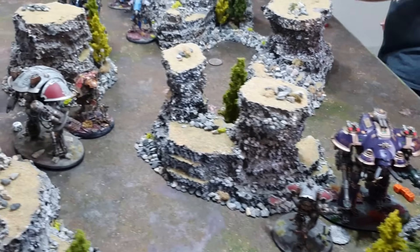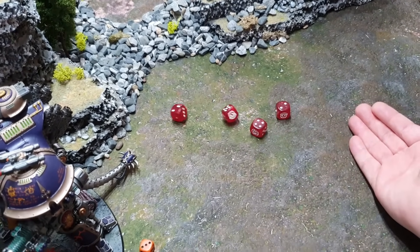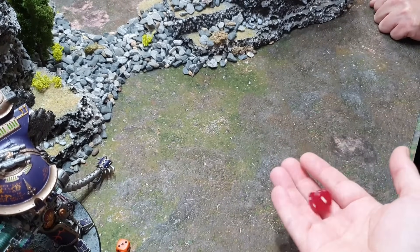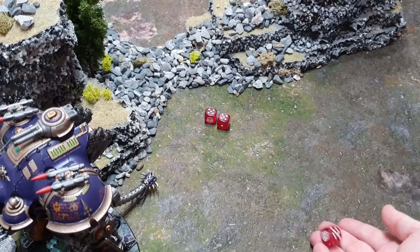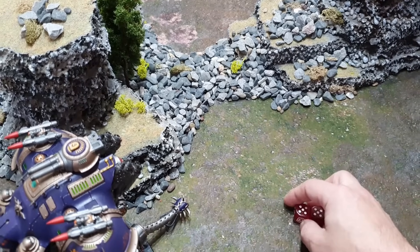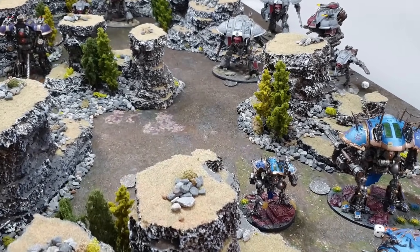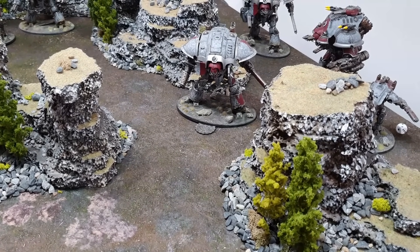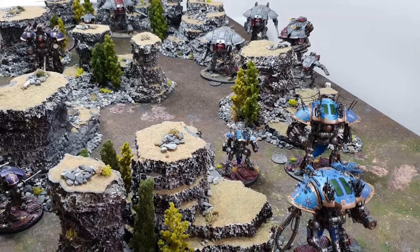The Errant fights back against the Carnivore — raising its Reaper Chainsword, bracketed hitting on fours, strength 14 vs toughness 10. Wounding on threes, AP -4, no save. Re-rolling a hit gets another hit — two wounds total, AP -4, no save, six damage each — 12 damage. The Carnivore is destroyed. That War Dog pilot, maddened by the voices of Chaos, charged into the Errant and paid for its folly — no explosion. The Errant stands resolute as Chaos Knights Turn 2 ends. Chaos has five engines remaining.